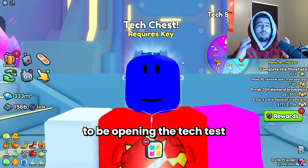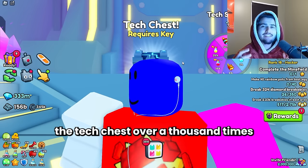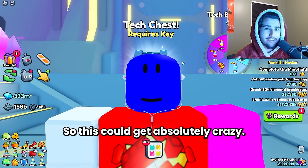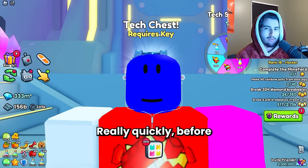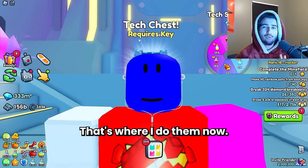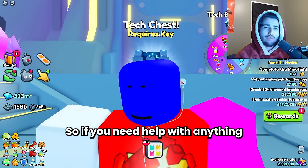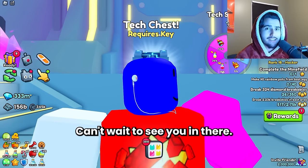Today we're going to be opening the tech chest and trying to hit the absolute jackpot. We're going to be opening it over a thousand times. The cost of these keys is over 110 million diamonds, so this could get absolutely crazy. I'm actually really excited for this one. Really quickly before I get into it, remember to join my discord for my giveaways — that's where I do them now. It's just so much easier and I can do more of them each day. So if you need help with anything regarding pet sim or you want to join the giveaways, join up the discord.